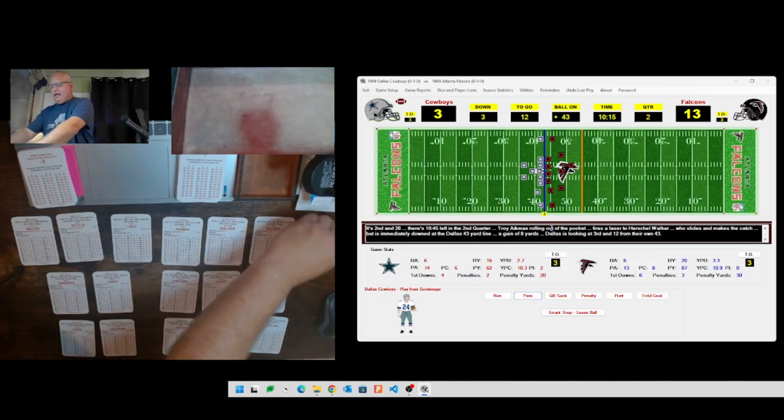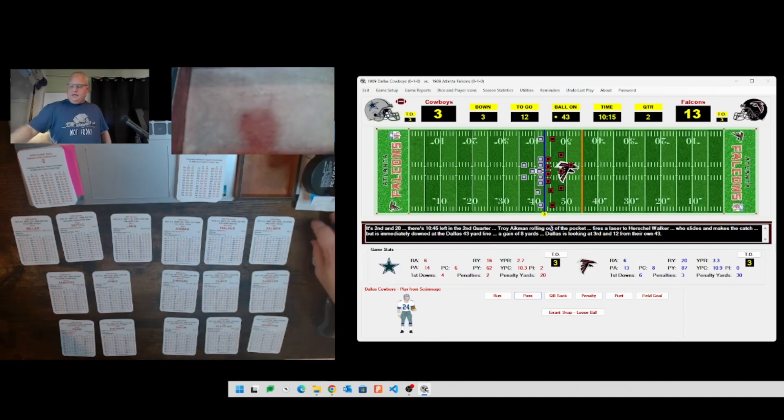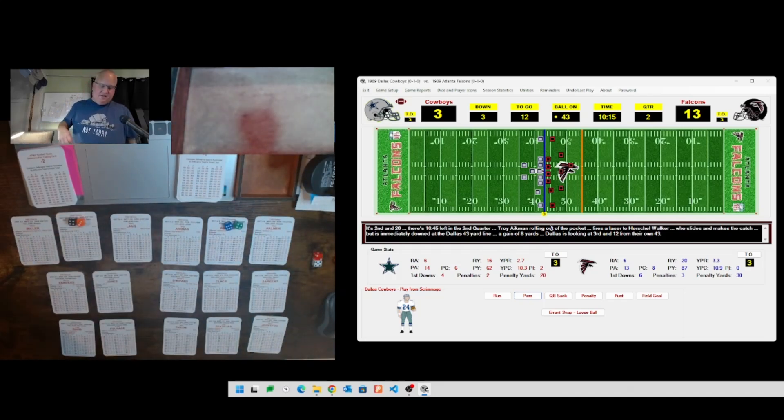Third and twelve, going medium pass heavy again and getting a medium pass. Hoping for a good number - Michael Irvin hasn't had a target yet this game. Ball carrier 64 is Cornell Burbage, he's a C. Defense 43 is BG, making it CS. Aikman to Cornell Burbage - rolls a 12, which is a 26, so Aikman's going to scramble. Moving to outside run for Aikman, rolling 32 then 27 - he's going to lose four yards.